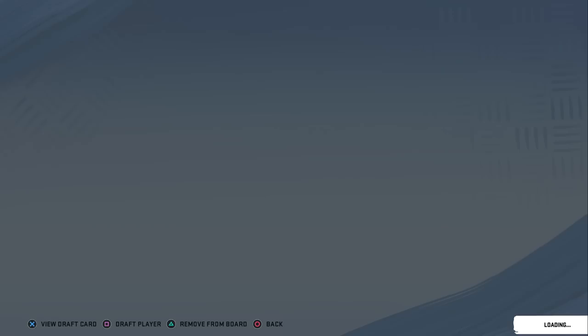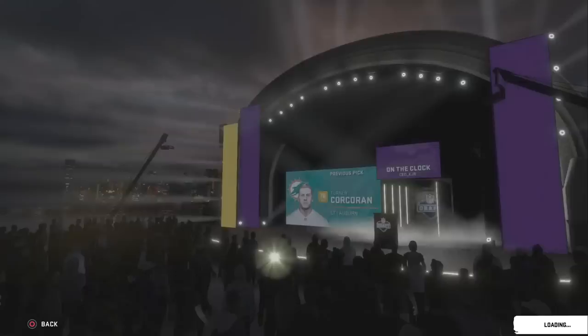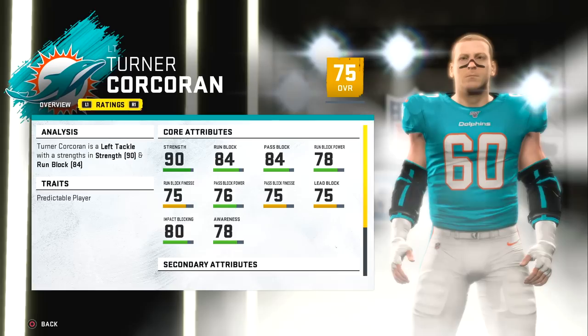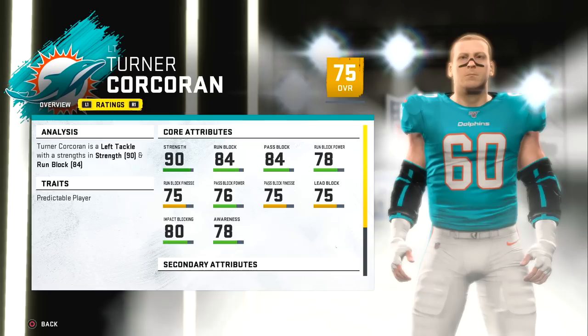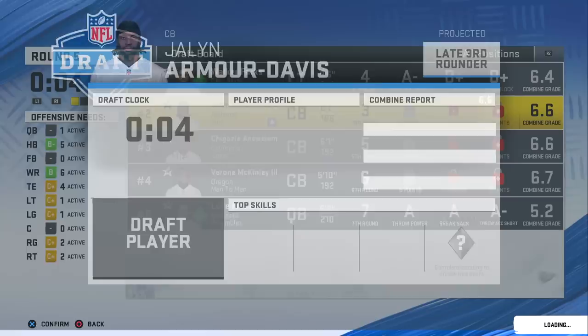The trade with the Seahawks was partially to help them get a backup quarterback — they really wanted one. I literally had the best backup quarterback in the entire league in Desmond Ritter, so I sent him over there. As part of the deal, we drafted an offensive lineman with our third round pick who can actually be a starter for us. I said there aren't many guys we can plug and play from this draft, but this guy — Turner Corcoran — is a beast. We'll move him to right tackle and maybe move Austin Blythe back to guard.